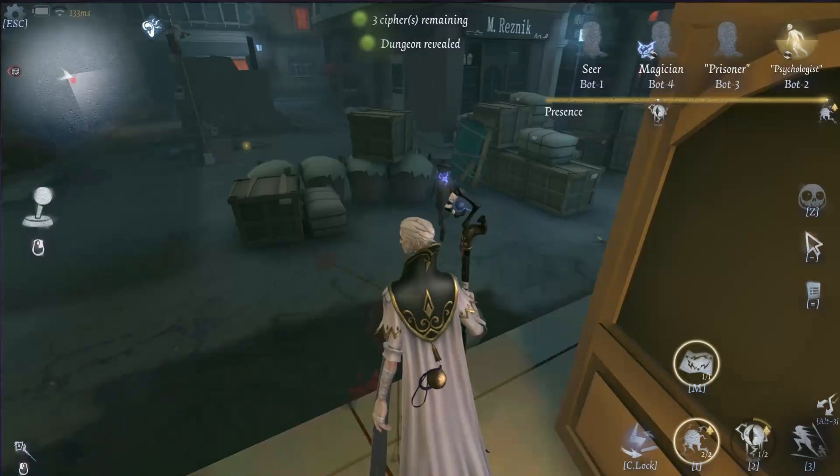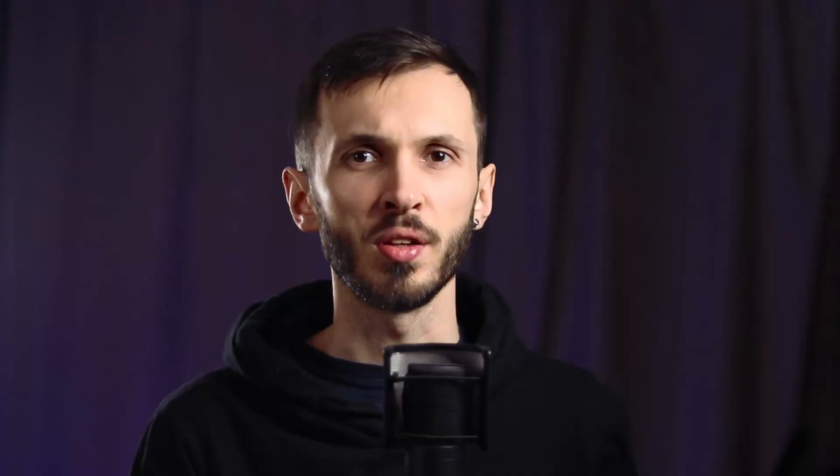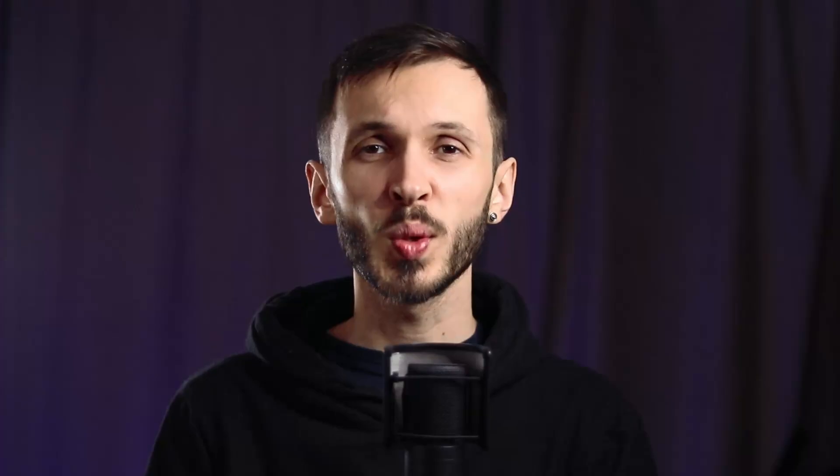What is more important though is tricking the survivor you are chasing into believing that you are a one trick pony. Often it is best to walk through pallets without swinging a couple of times, maybe getting a pallet stun just once, to trick the survivor into thinking you are only doing a certain chase style. Then when they least expect it, you're swinging in front of the pallet, hitting them and confusing them for the rest of the match. This is called conditioning and should be your priority at least in your first chase.